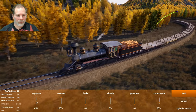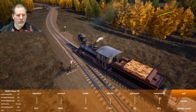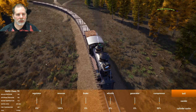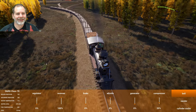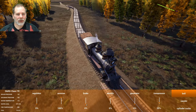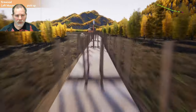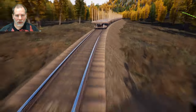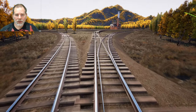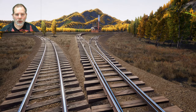We need to get the last car past this switch, then we can back up. Jump out, hit this switch. We need to go this way and then that way. The middle one? No — we need to go this way and then that way and split off. Okay we got it.